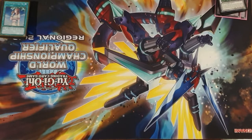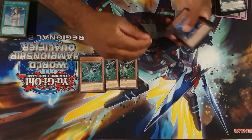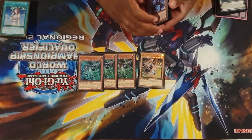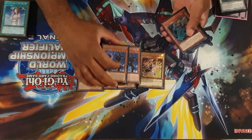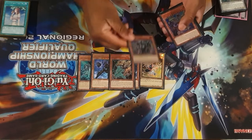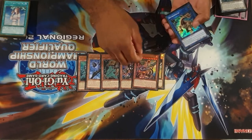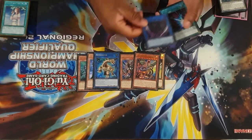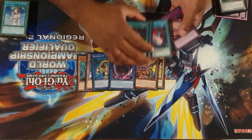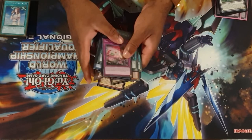Going into our side deck: we play three Gamma and one Driver — please don't play three Driver and one Gamma, that would be pretty bad. We play two Raiden, one Artifact Lancea, one Arch Nemesis Eschatos, one Reprodocus, one Unchained Abomination, triple Dark Ruler No More, and one Red Reboot. That rounds out the side deck.